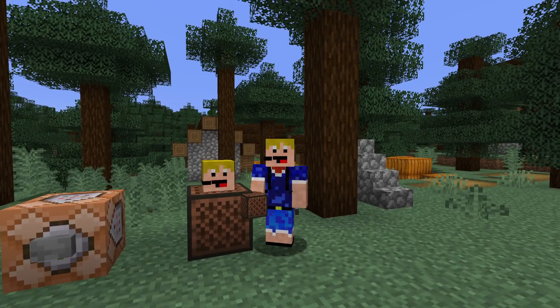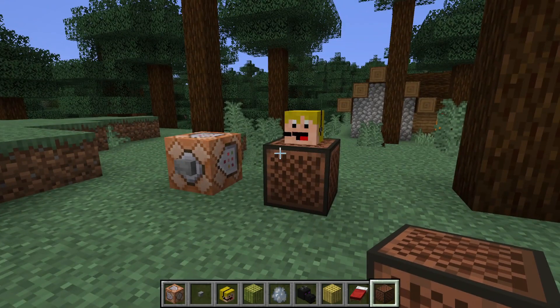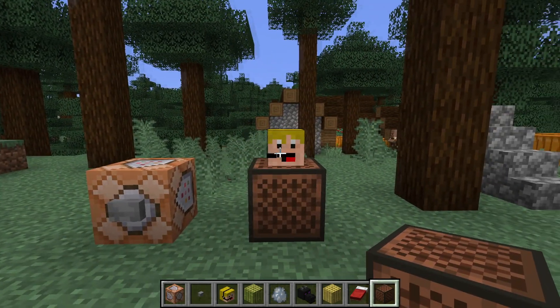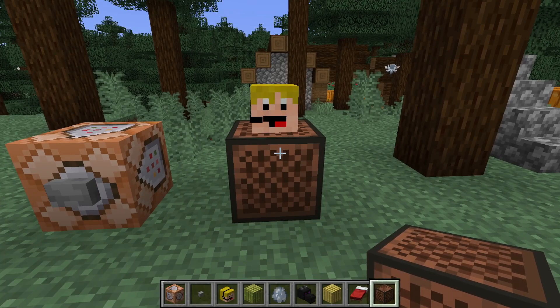Now let's get into the interesting part of this pre-release. Previously you could already put custom note block sounds inside of player heads, so if you place that specific player head on a note block it plays a specific sound. For example, here if I play this note block with my face on top of it, we hear this.